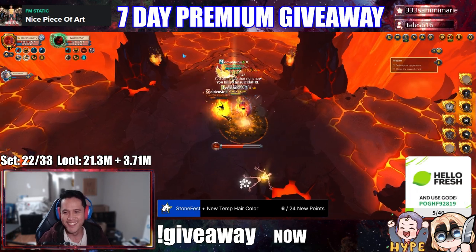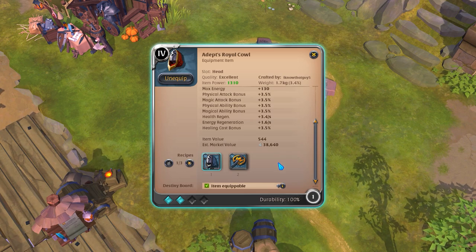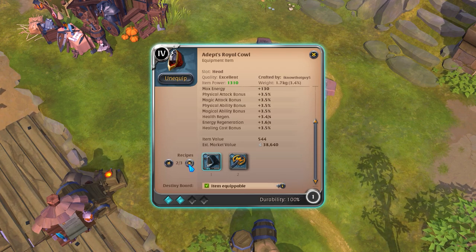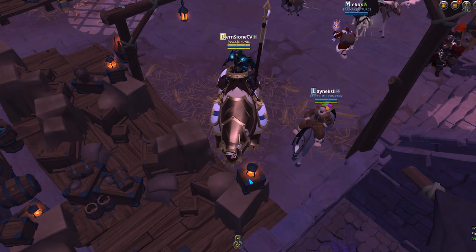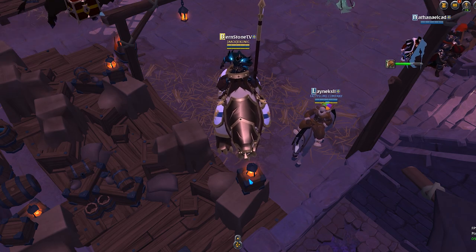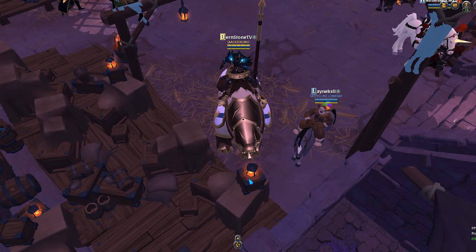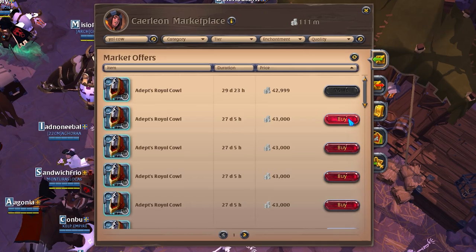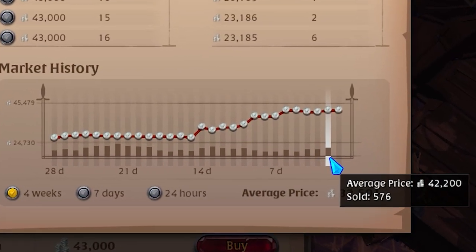Crafting royal cows is fairly simple — you need any cloth helmet and 2 royal sigils. Although the recipe is simple, there are multiple ways to maximize your profits when crafting them. I will show you the best way to do it and explain why other methods do not work as well. The most common tier for royal cows is 4.2, and that is what we are going to craft in this video. This tier has the highest demand, so it makes sense to focus on crafting this specific tier.